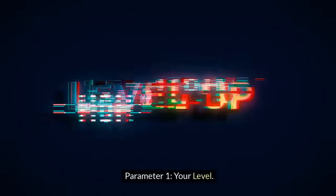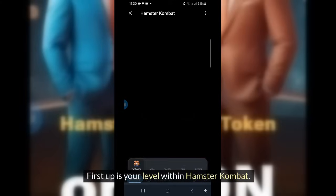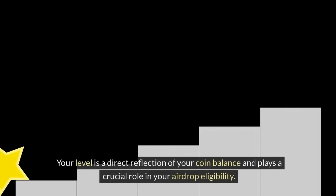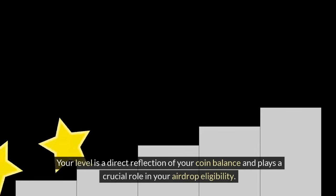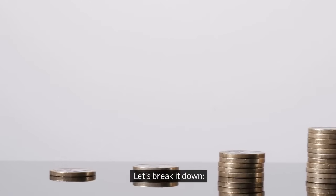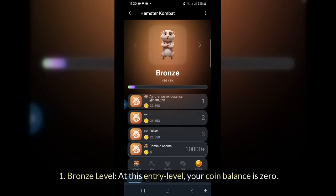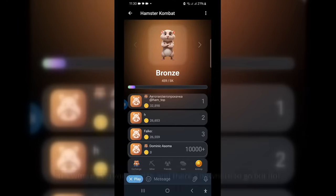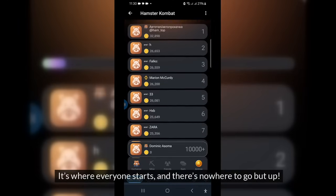Parameter 1: your level. First up is your level within Hamster Combat. Your level is a direct reflection of your coin balance and plays a crucial role in your airdrop eligibility. At the Bronze level — the entry level — your coin balance is zero. It's where everyone starts, and there's nowhere to go but up.